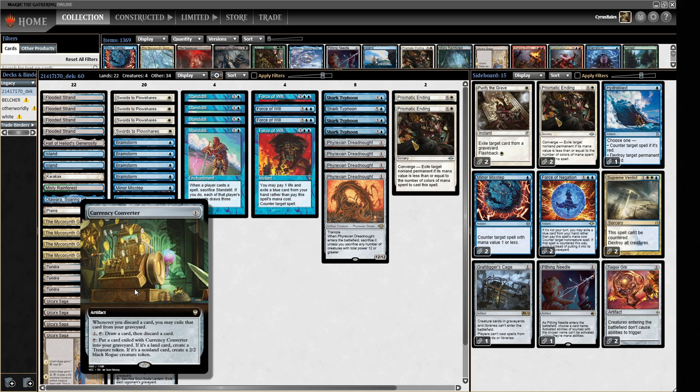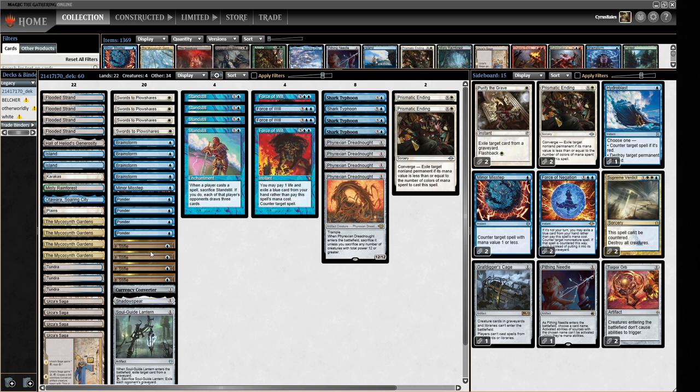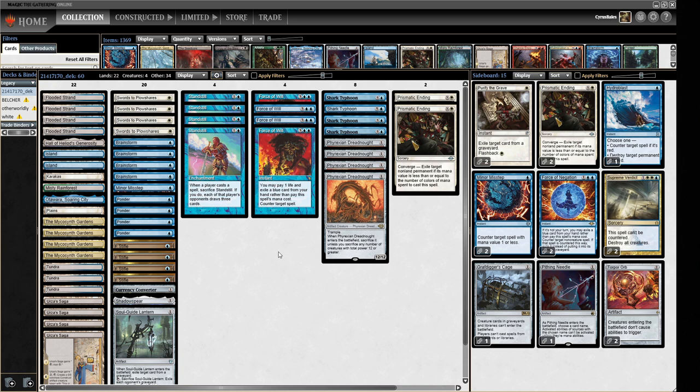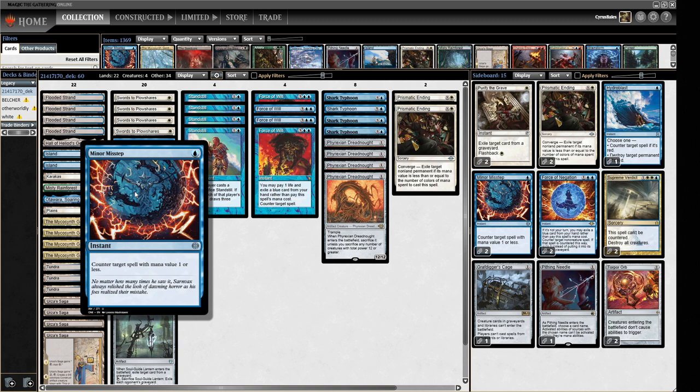We have a Currency Converter which I quite like — we can fetch it off the Saga — and if we have redundant Phyrexian Dreadnoughts or Stifles, cards that aren't necessarily very good on their own, we can put them through the Converter and turn them into some value. Shark Typhoon is sort of our top end. We've got the things you'd expect from a blue deck: four Brainstorm, four Ponder, Force of Will. We have one Mental Misstep in the main because it doesn't line up well against Initiative right now.